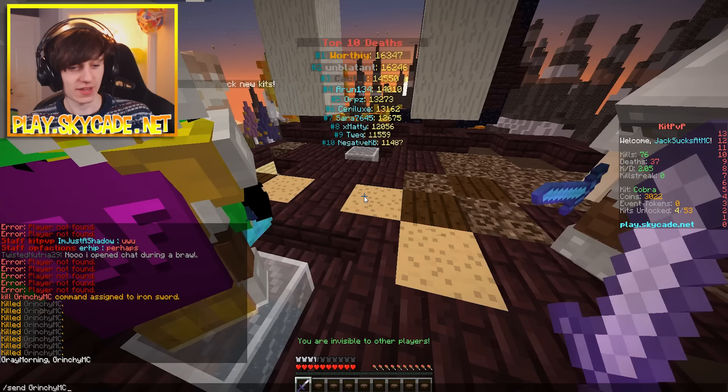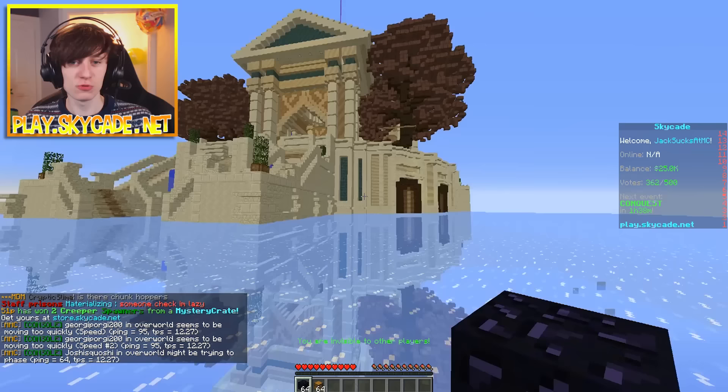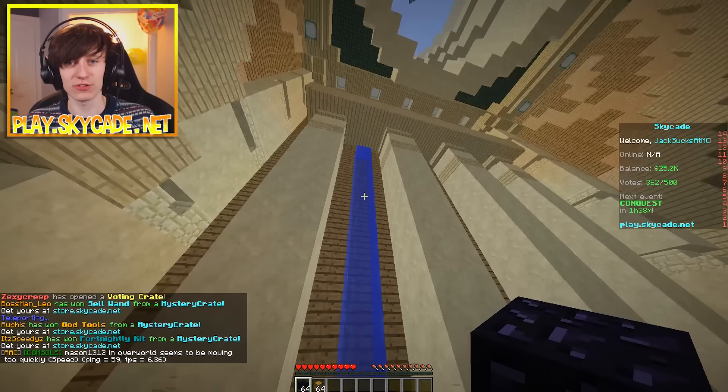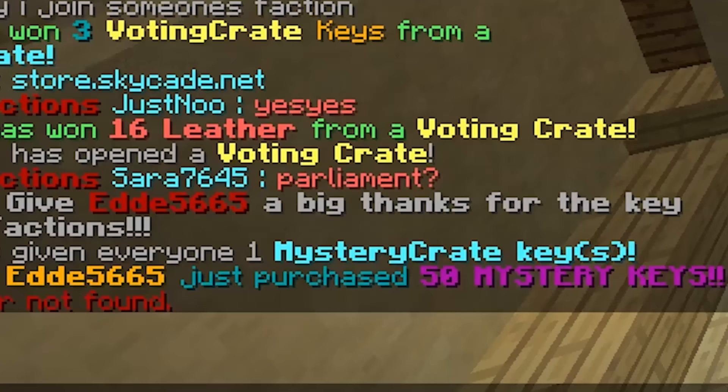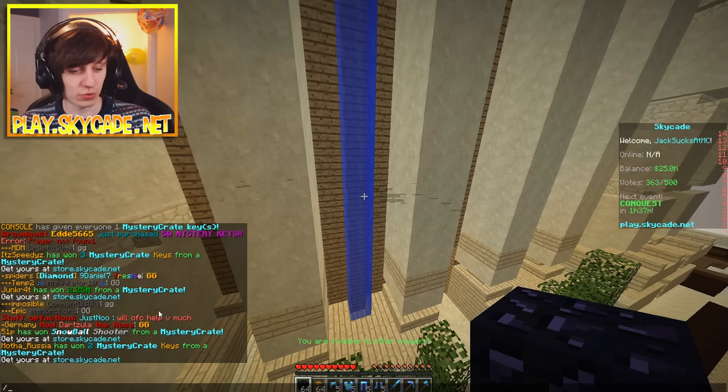Hey Grinchy, did you know that we've just launched an OP Factions server? Why don't you check it out? Let me show you around the place, Grinchy. This is the spawn — it's quite nice, actually. The build team have done this really cool thing where it looks like there's a reflection through the ice lake. Oh, I see you found the water — that's definitely one of my favourite bits.